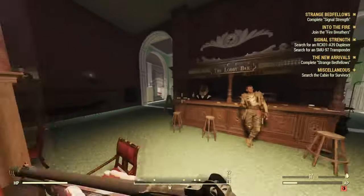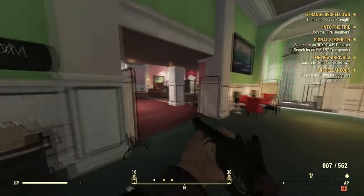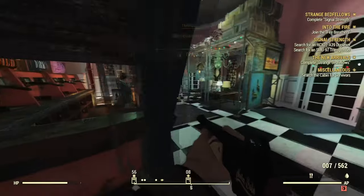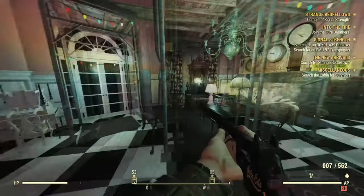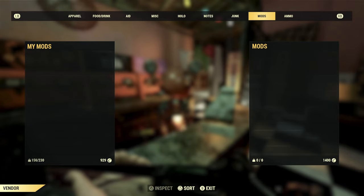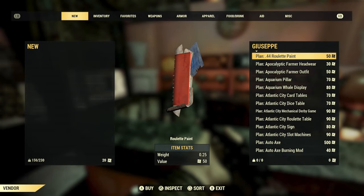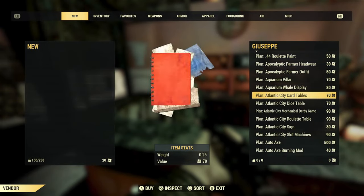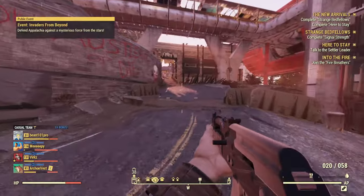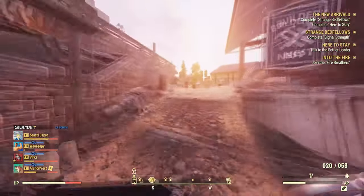Stamps are an expedition currency that lets you buy special plans — like the World's Largest Slot Machine and other cool items. You get stamps by doing expeditions. The vendor beside the Nuka Cola salesman, GPC, sells things like apocalyptic farmer headwear, aquarium pillars, aquarium wall display, Atlantic City dice table, and the World's Largest Slot Machine.